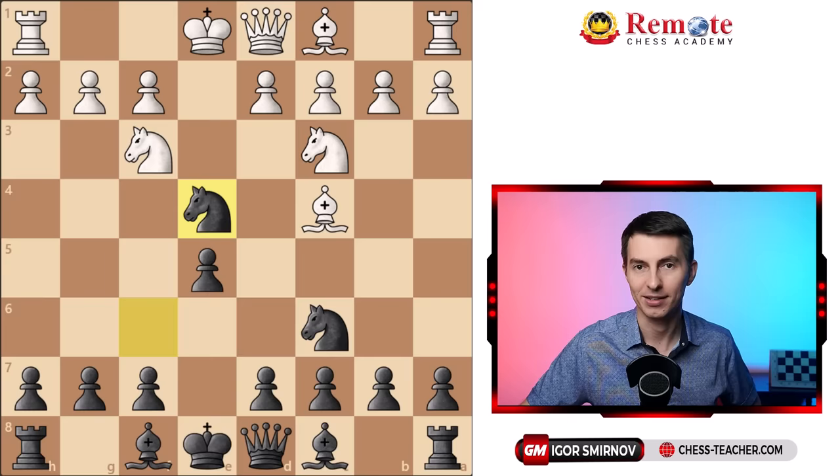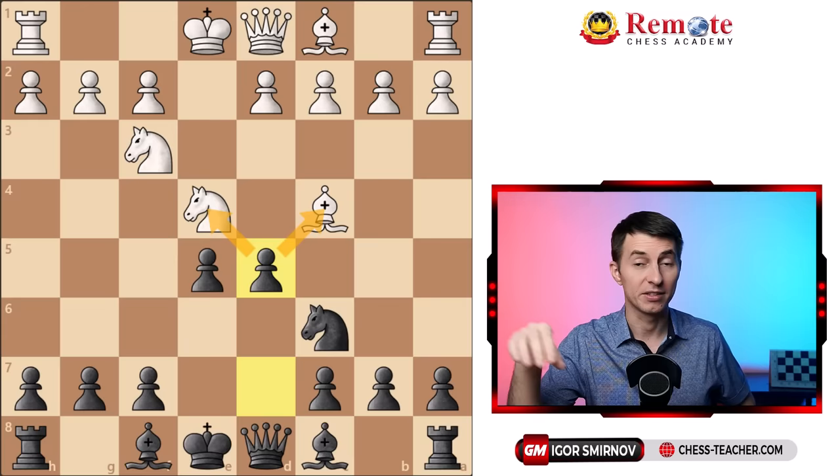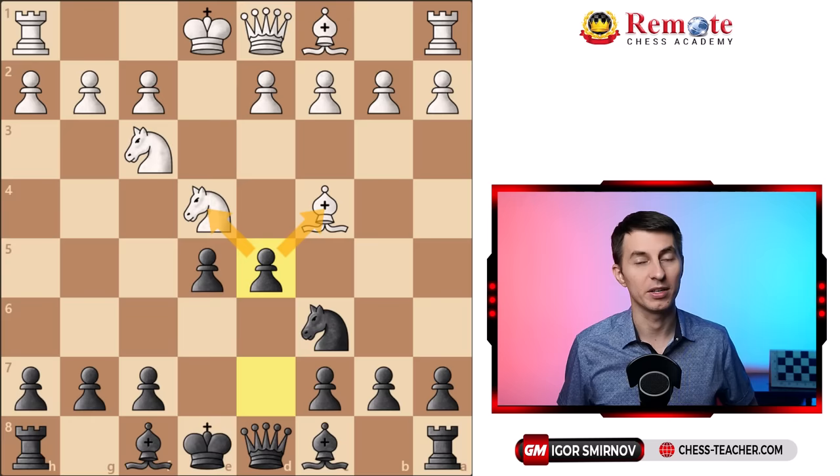It sacrifices a knight temporarily, and on the next move you hit with pawn to d5, which is a fork. You regain your piece, usually with interest, and since your opponent doesn't know what to do, very often they collapse and you win the game quickly. Now there is a way out for white, but as I mentioned I'll show you how to defeat even that proper way in a moment.